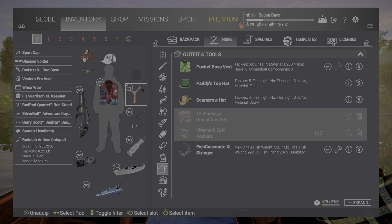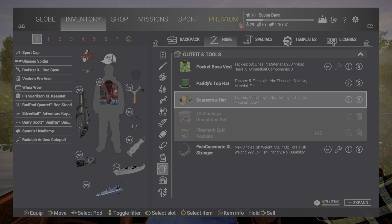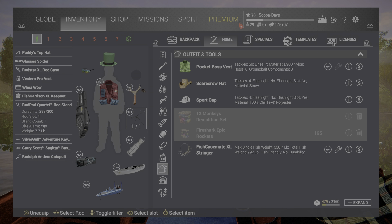The sport hat comes in the sport bundle and this comes during the Christmas event. The ground bait throwing feature isn't very usable so I wouldn't necessarily worry about it, but technically it is the best piece of equipment for that slot as it's actually the only one. With the hat, that's up to you whether you have a headlamp or not. I generally don't wear one, but for the sake of this video this one gives you the most benefit.